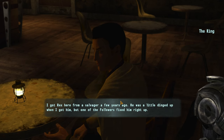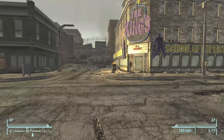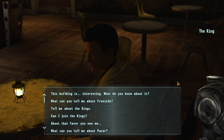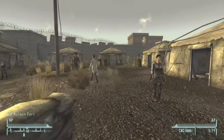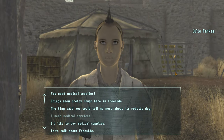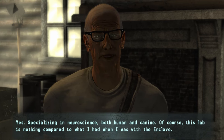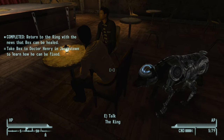Rex is like 75% robot, 25% dog, but 100% loyal to you after you take him from the King. You'll have to head over to Freeside, go into the King's School of Impersonation, and talk to him about Rex to start the quest Ain't Nothing But a Hound Dog. The King will let you know that Rex is having some issues, so you'll then have to talk to Julie Farkas over at the Old Mormon Fort and find out that there's a doctor over in Jacobstown that specializes in this type of thing. At that point, you'll talk to the King again, who will send Rex with you, and you'll be able to take him to Dr. Henry in Jacobstown.